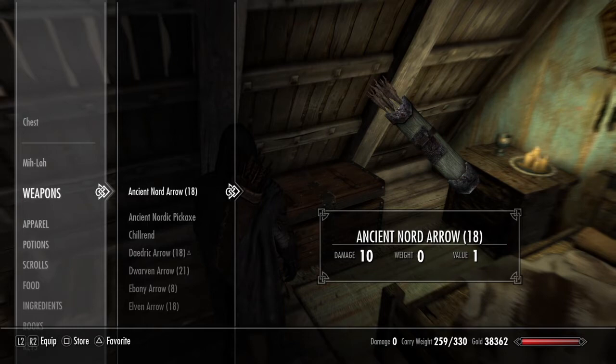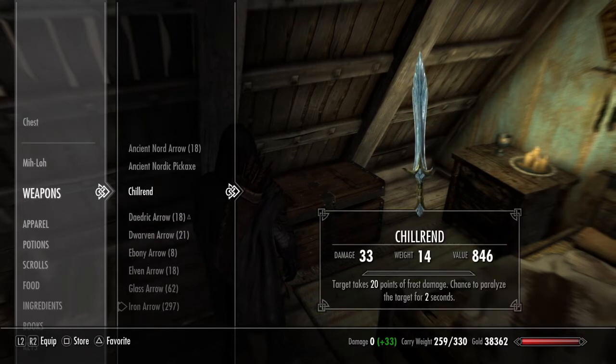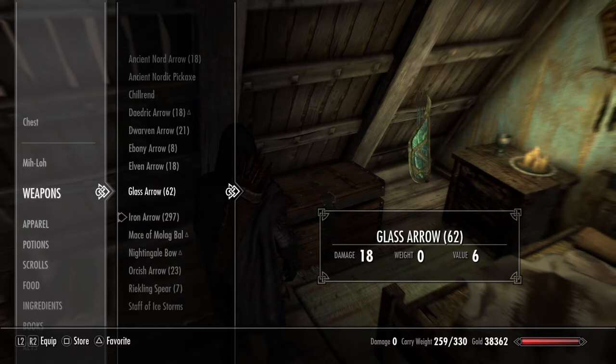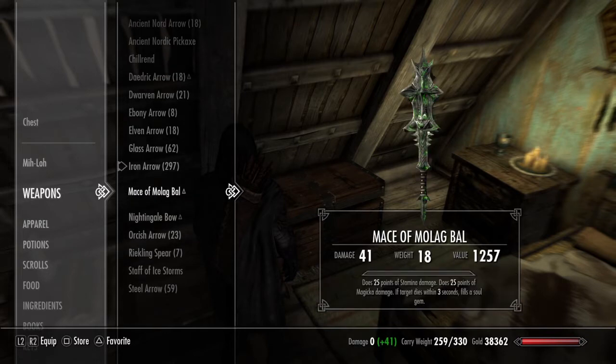While I'm here, I've got Chillrend which is one of the special swords that you get. A bunch of arrows — you just pick them up and they don't weigh anything so you might as well. And the Mace of Molag Bal. I'm pretty sure I did the Molag Bal mission by accident — I didn't even realize I was doing it. He's meant to be like a bad demon thing, and my character's meant to be like a good guy, and I think I kind of sold my soul to him or something.